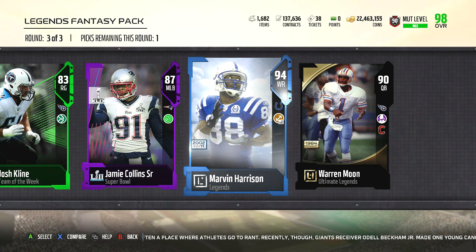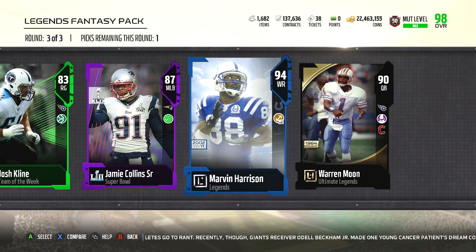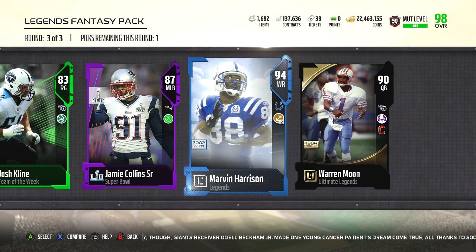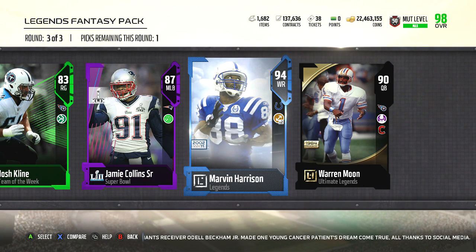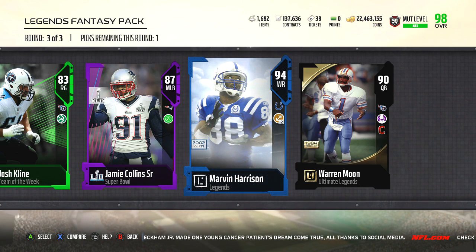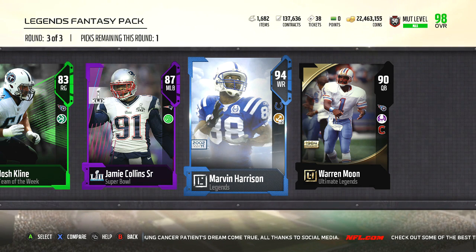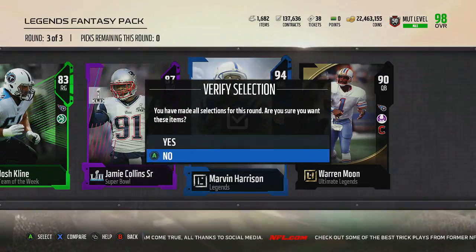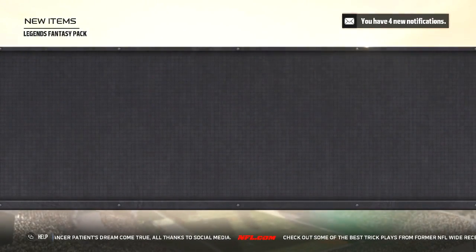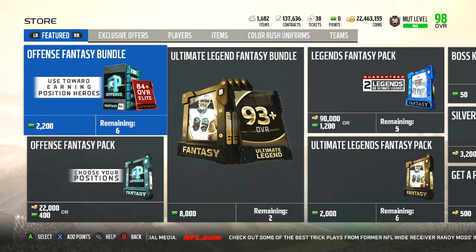Let me take a look and see which one is going for more — that right there is the toughness version. We just want to make the right decision here. Marvin Harrison is going for 75k. Warren Moon 90 overall Ultimate Legend is going for 38k, which is a lot less. So we'll go with Marvin Harrison. Even though we lost some coins that pack, it wasn't by too much and we might be close to breaking even once we sell all those silvers.